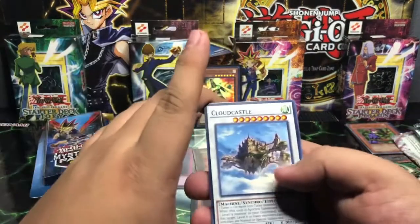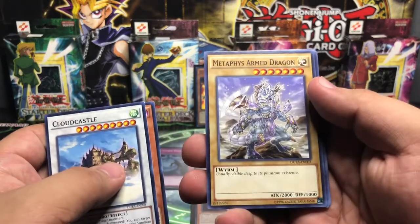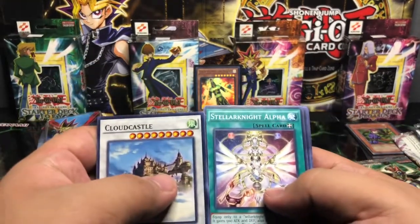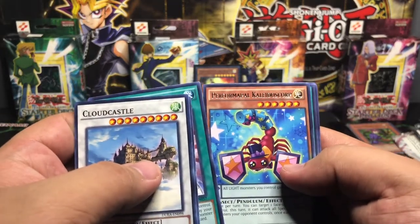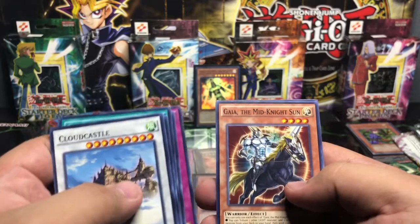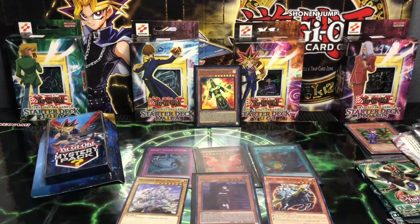We are going to move on to a Cloud Castle, The Agent Intrubi Uranus, Metaphis Armed Dragon — that is cool artwork. You know, I'm usually a sucker for good artwork. Stellar Knight Alpha, a Basic Rare Performing Galeidoscope, Curse of the Shadow Prison, Battle Guard Howling, Gaia the Midnight Sun — that looks pretty cool guys — and Gaia the Fierce Knight picking cards there.